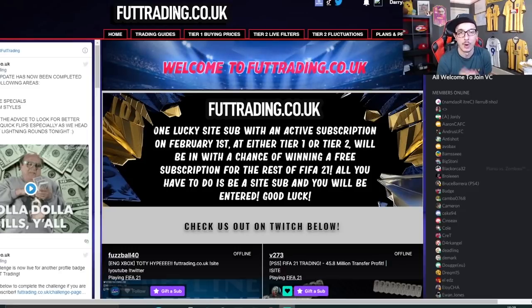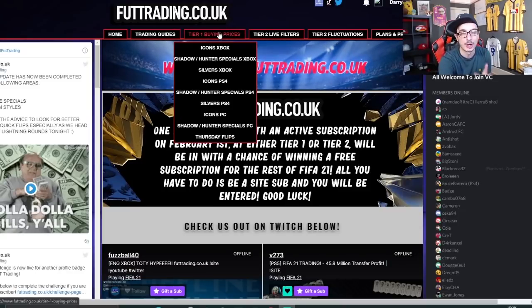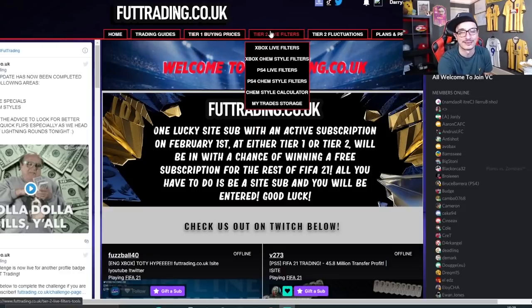If you're already using us, we want to say thank you to you guys. Hopefully one of you guys will enjoy trading on FIFA 21 for free for the rest of the game. £10 a month gets you access to buying prices for icons, specials and silvers as well as Thursday flips, and £15 per month gets you access to the live filters area and the gold chem style area, with two new additions in the pipeline for you guys too.